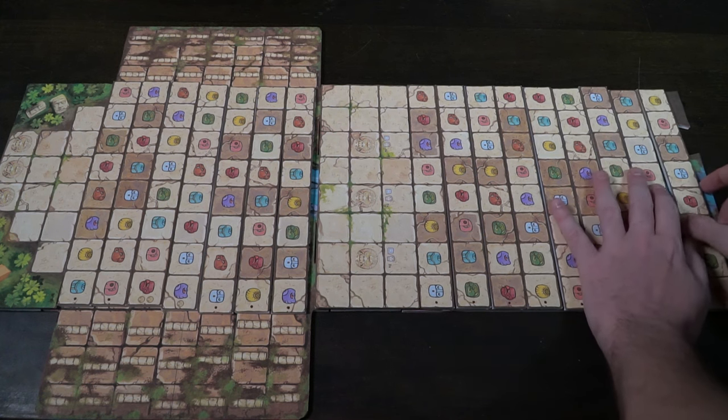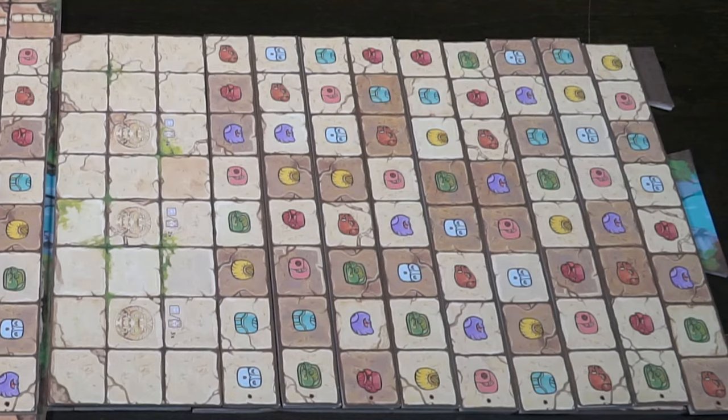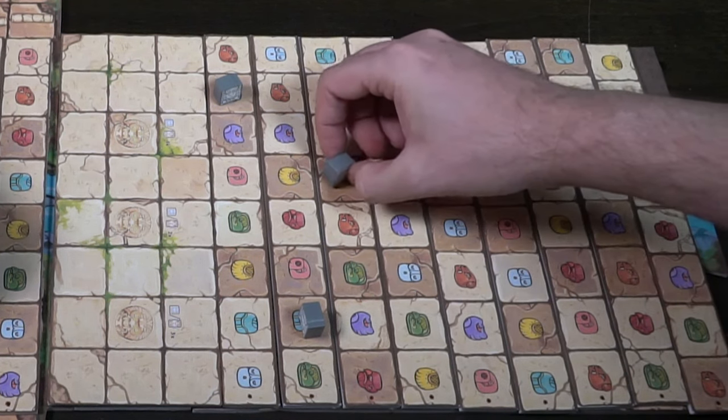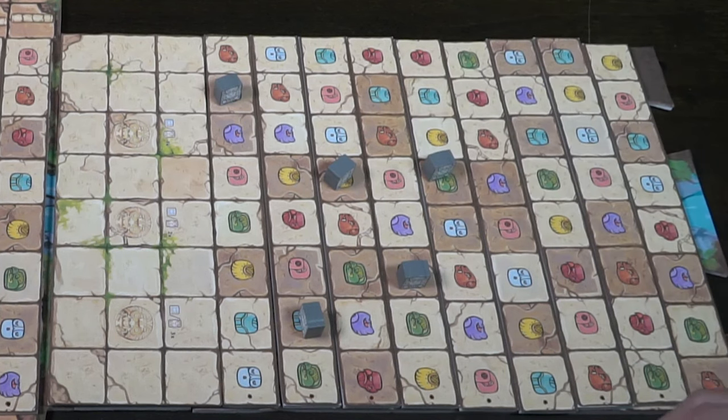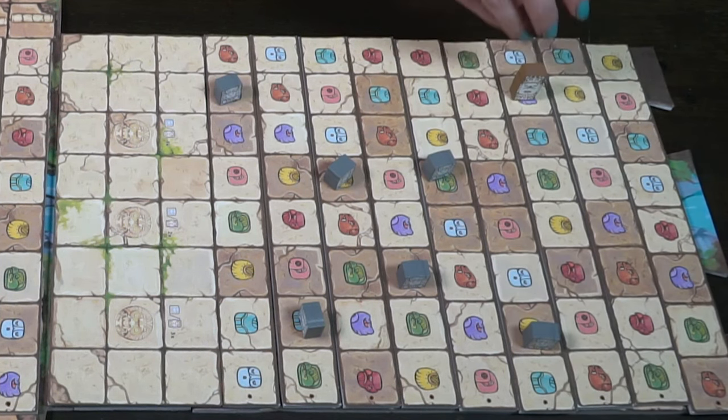Additionally, the brown tokens — you'll be randomly selecting one for each of the different slabs after the first two, and placing them going left to right on the furthest brown marker indicated on each of the slabs. So you should have five of these brown markers.